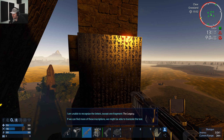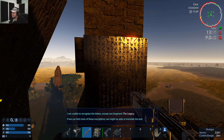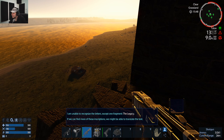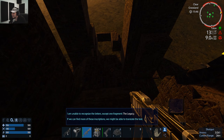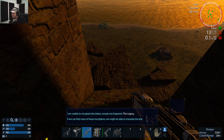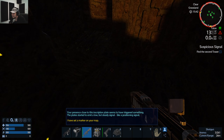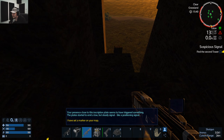I'm not able to recognize the letters except one fragment: 'The Legacy.' If we can find more of these inscriptions we might be able to translate the text. There's radiation here — why? We need to find a second tower.